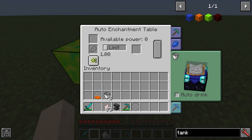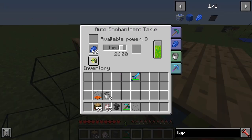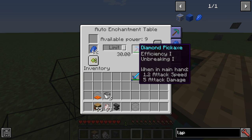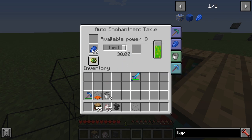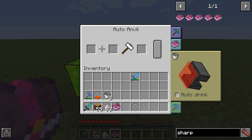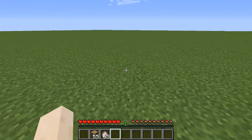We've also got the auto enchantment table. The way to make this function is we move this over, make sure we select it, and then we press auto drink — then we'll be able to get the XP from the adjacent tank. You can adjust the limit here. I've put a few bookshelves around and it says available nine, which is the amount of bookshelves we've got. It's going to do an enchantment — you can also do one, two or three, similar to a normal enchantment table. The anvil works in a similar kind of way.